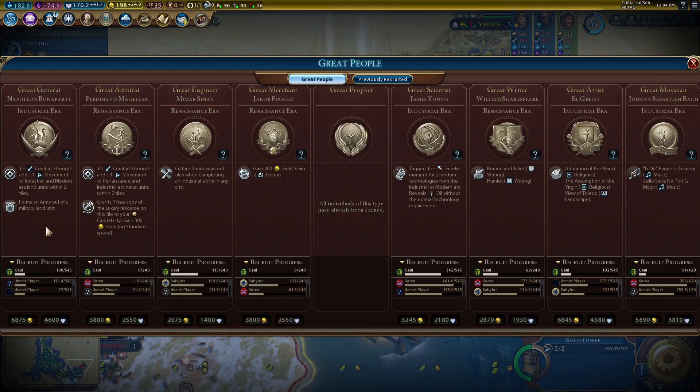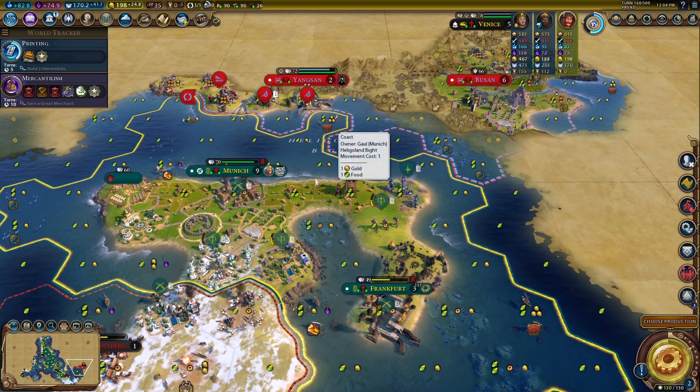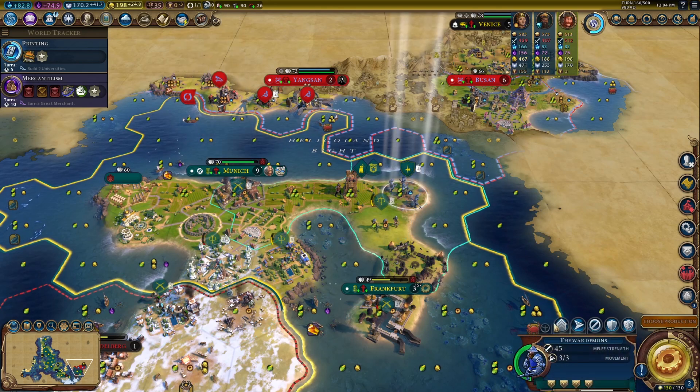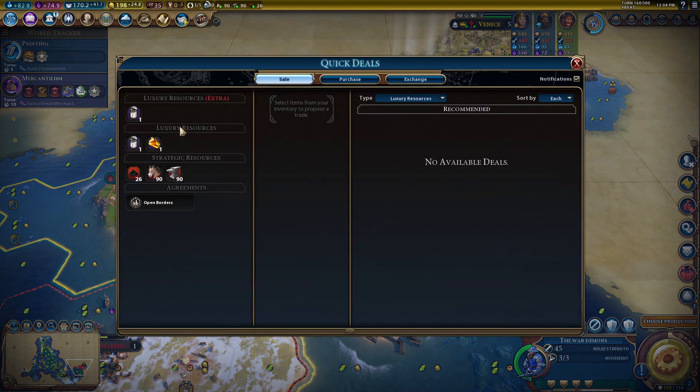15 per turn — that's pretty good. We need to get that. Forms an army out of a military land unit. That is going to be the crux of this entire position here because our best unit here would likely be this one. It's really powerful but would eventually need to be upgraded, and I would rather wait to upgrade it once we have some specific things in place.